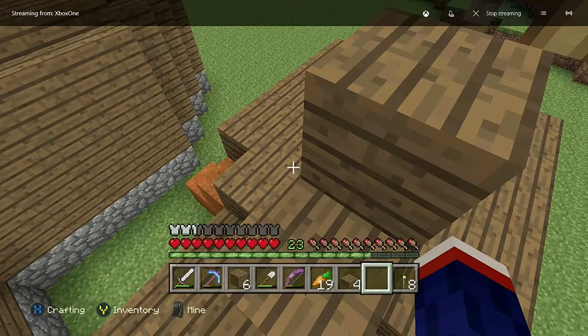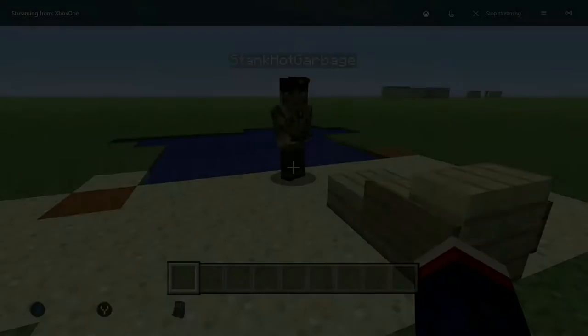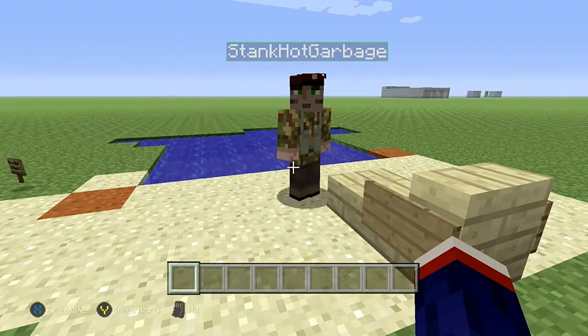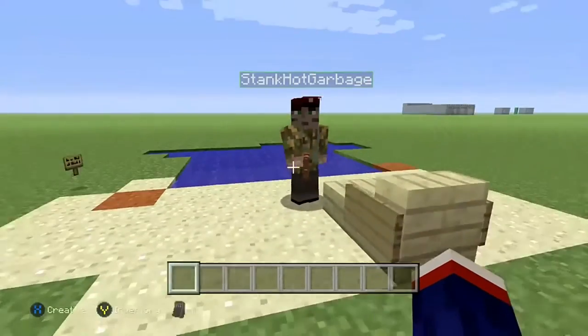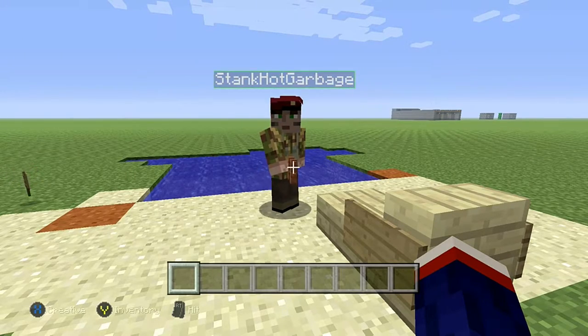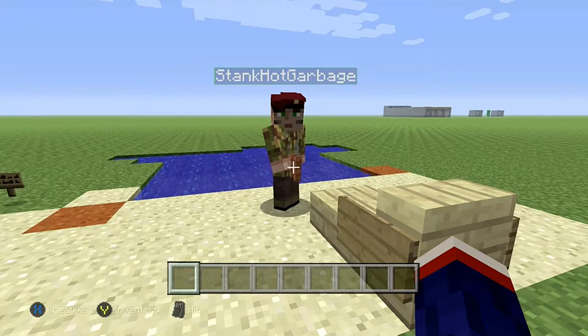So what we'll do is stop it right here and go to creative and build this for you real quick. We are now on our creative map to show you how to build the umbrella. There are signs over there. I'm gonna let Brad show you how to do this one, so go ahead and take it away Brad.